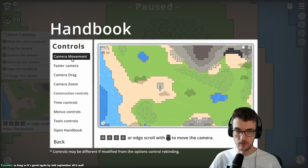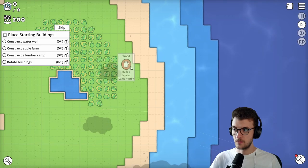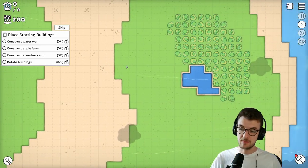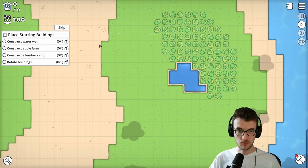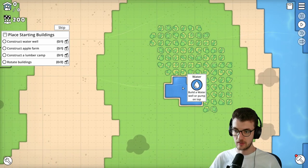The handbook does tell you how everything works. Change time speed - I'm guessing it's numbers. You can see it changing in the top right. Now we need to place starting buildings: construct a water well, an apple farm, a lumber camp, and rotate buildings. Okay, let's give it a go. We've got water here.